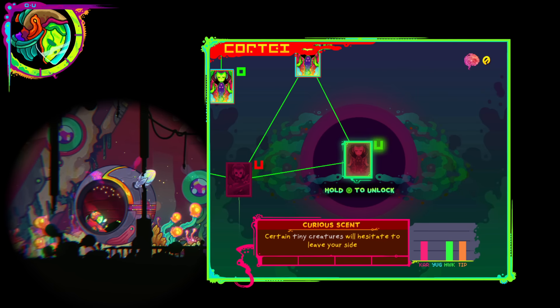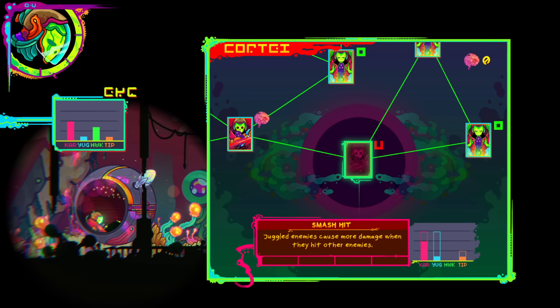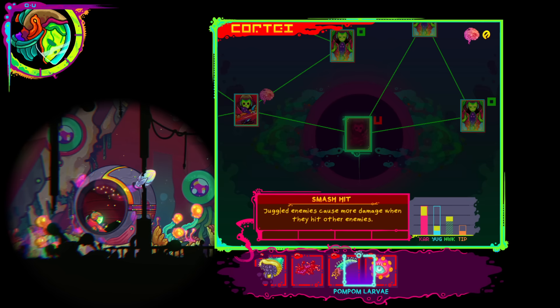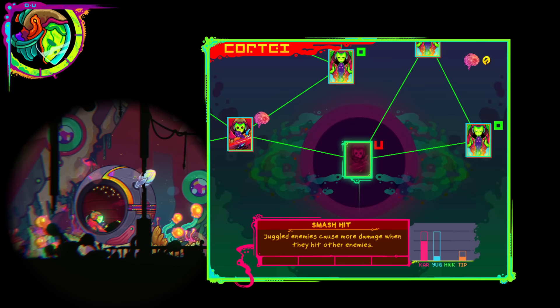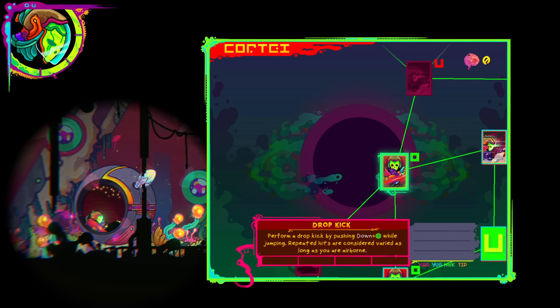I don't think I have that much blue. Anything else down here? That is the end of that. Green — I could do some green. I can't get that much blue, no way.